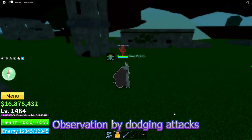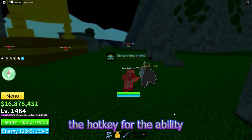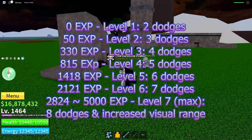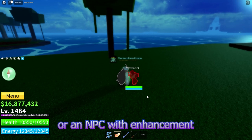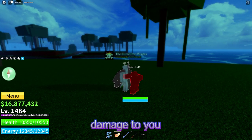You can level up your Observation by dodging attacks while using Observation. The hotkey for the ability is E or K. Each dodge gives you one experience point. Here's a list of the different levels of Observation Haki. If you are using an elemental fruit, it is recommended to train with a weak boss or an NPC with enhancement, as the dodging ability will not work if the enemy doesn't do any damage to you.